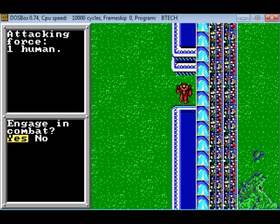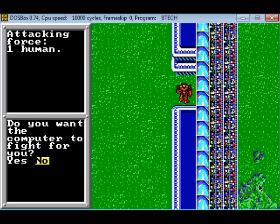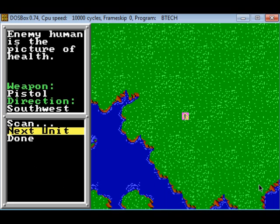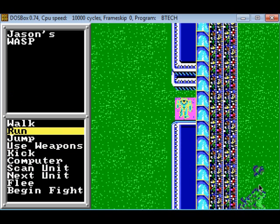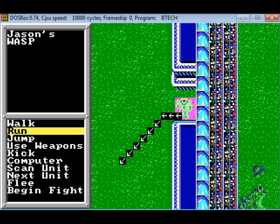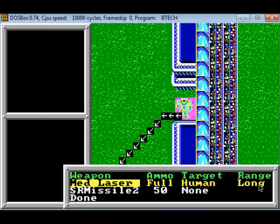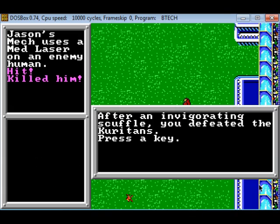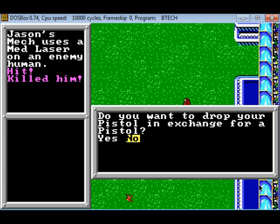Okay, now I just gotta take this guy on. Scan enemy — he's southwest of me with a pistol. One, two, three... one, two, three, four, five, six. Use laser — got him! Okay, some cash. Do you want to exchange your pistol? Dude, I heard you like pistols so I'll put a pistol on your pistol. No.